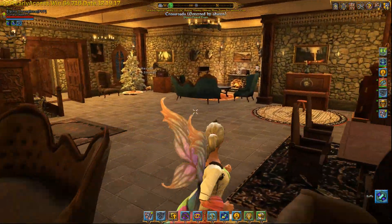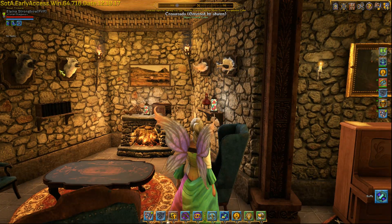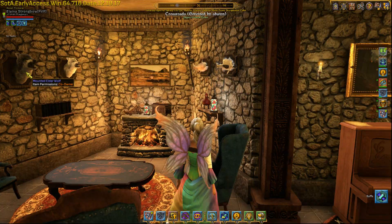They can be used as decoration around the house. I don't think there are pristine drops on fish, but on animals there are. This is an arctic wolf over here, and this is another elder wolf.